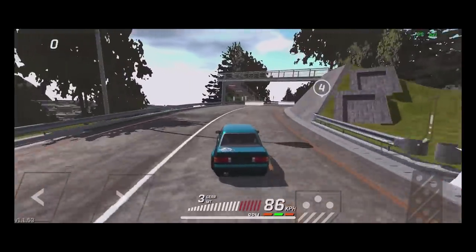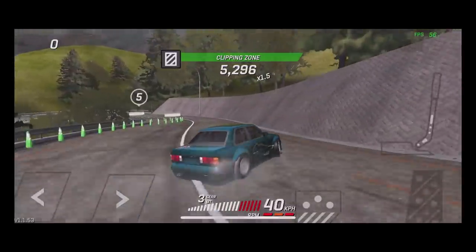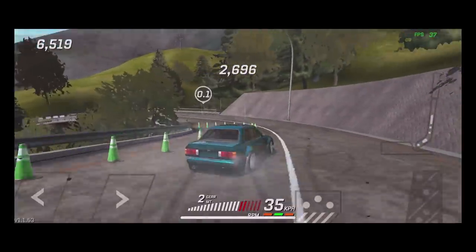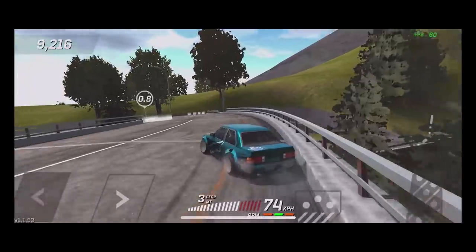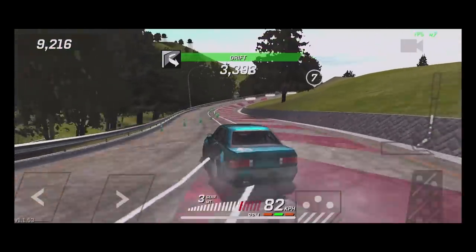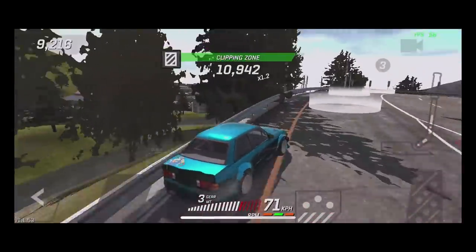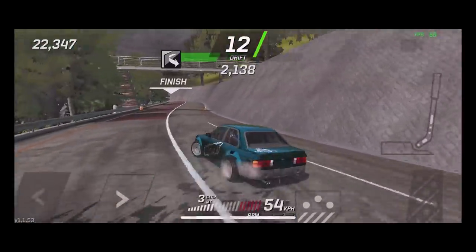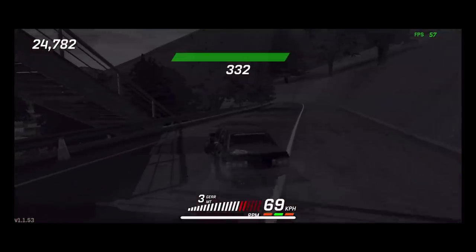Here we go at Hakone in our E30 skyline circuit. I thought I could get a good clutch kick but the clutch kick just sent me into the wall. We did not miss the clip so we did not disqualify ourselves. The driving characteristics of the game are a lot different now.